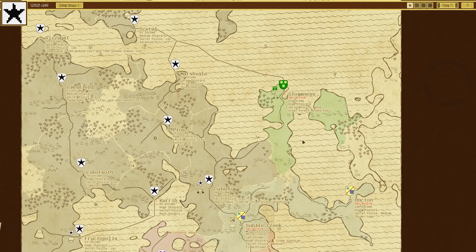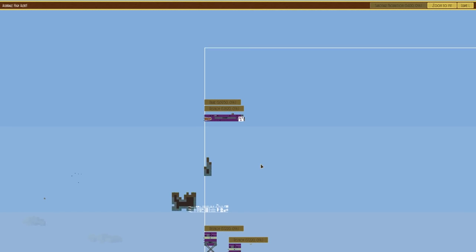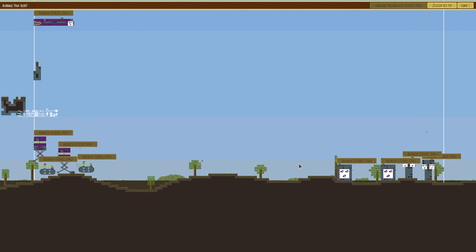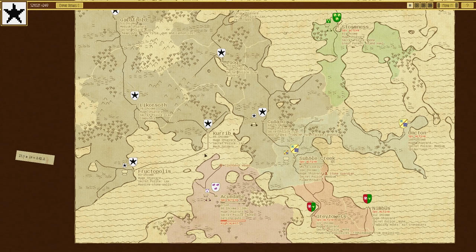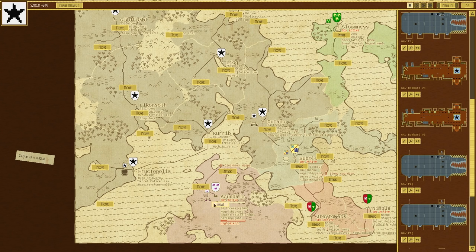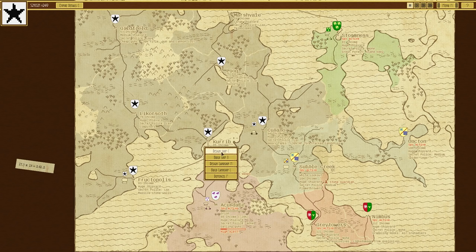I wanted to make something with the gatling guns and the plan was to assault that this episode. They haven't got a lot so it should be a fairly easy fight. However I want to change it up - I was going to assault with these but I'll be using a different vessel. I'm not sure if it's going to work, but it's something people commented about. As Baldrick said to Blackadder, 'I have a cunning plan' - and it could end up not being so cunning. Anyway, let's go over to design ship.